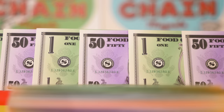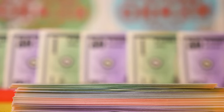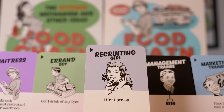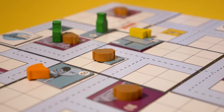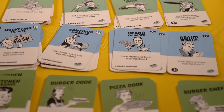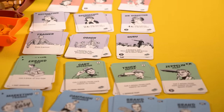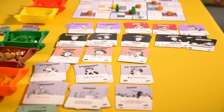In Food Chain Magnate, like in any economic simulator, you will win the game if you have the most money by the end of it. To get money, you'll need to hire staff, put up billboards or other advertisements, create demand for junk food, hire chefs to cook junk food or delivery people to collect bottled drinks, navigate a hellish corporate structure, and eventually, hopefully, sell a stupid burger.